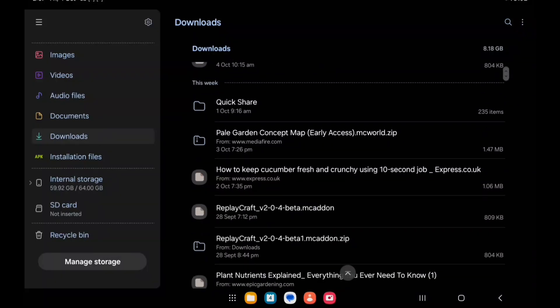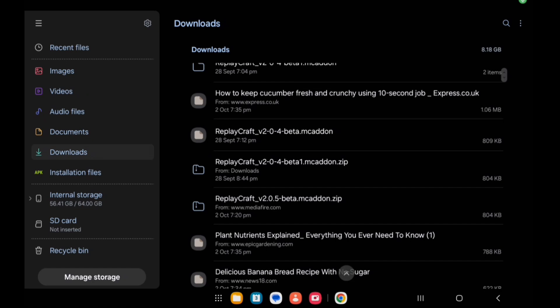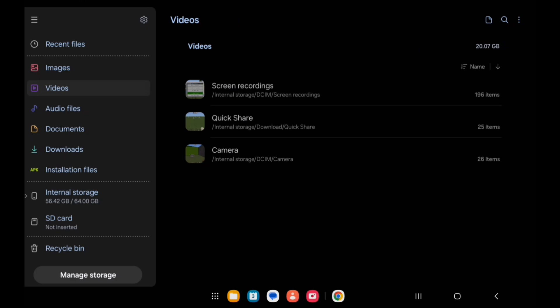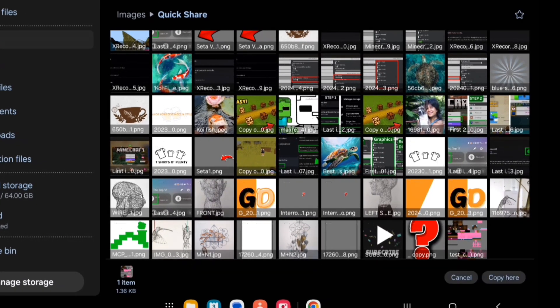The first thing you want to do is go into your files and then go to Downloads. You'll see the zip file there, so go ahead and extract it. Once you do that, look for your Minecraft skin — I have mine here. Long press on it and copy it over to the Downloads folder.